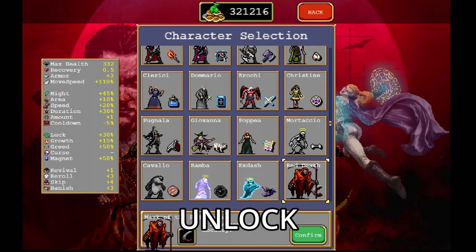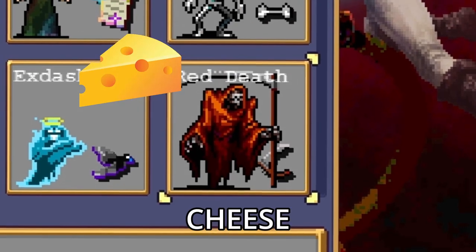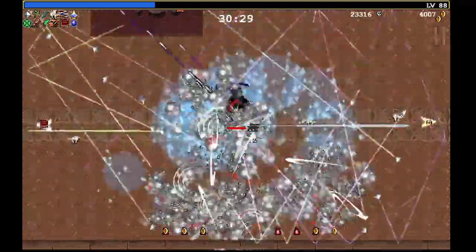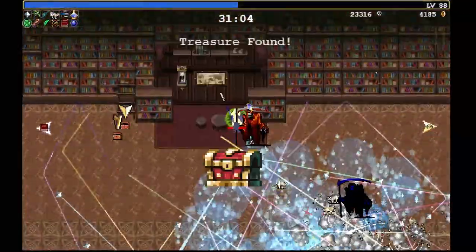This is how you are going to defeat the reaper and unlock the character Red Death in one run without any cheats and just a little cheese. This is your guaranteed nearly AFK method to easily kill the reaper in Vampire Survivors. If you're having trouble remembering the build, I'll have a graphic at the end of this video for you to follow summing everything up.